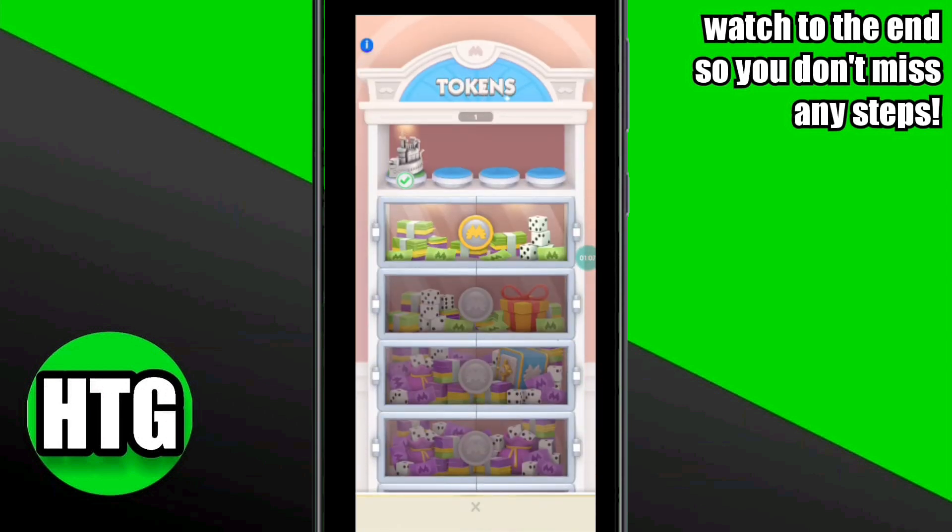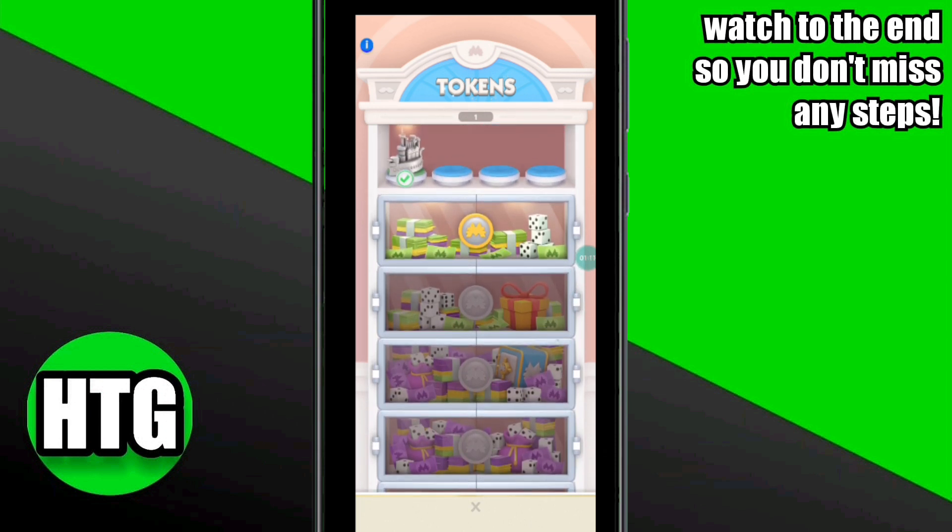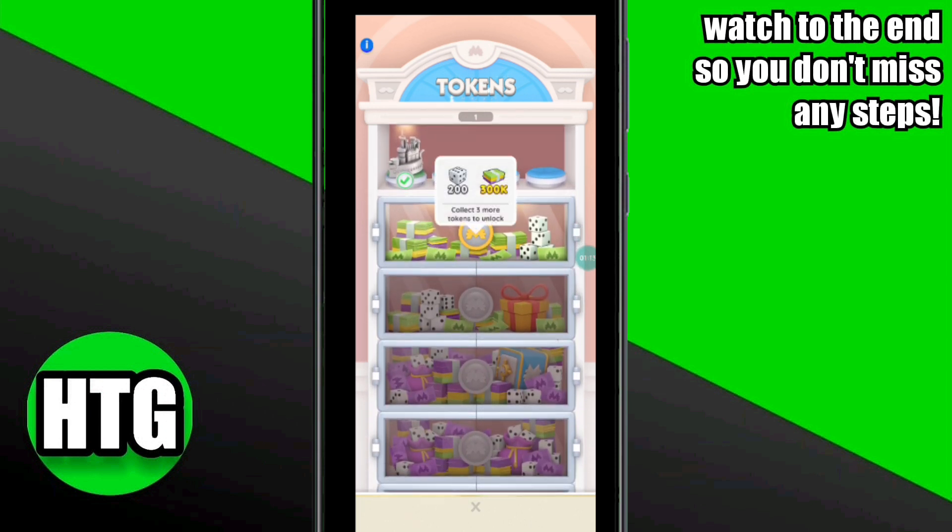After clicking on this option, you will be able to view all of the tokens available. If you want to change your token to any other token, you have to simply select the token to which you want to change.